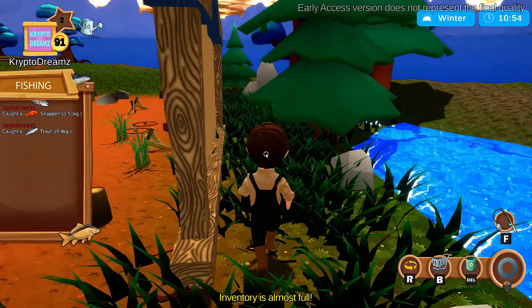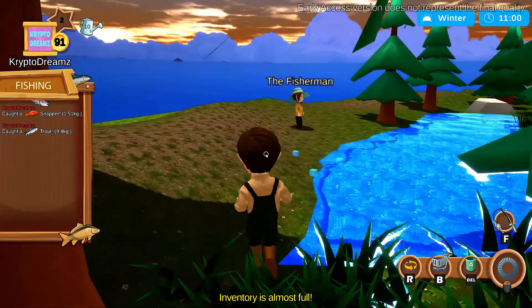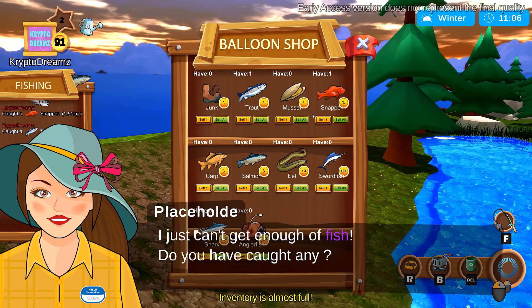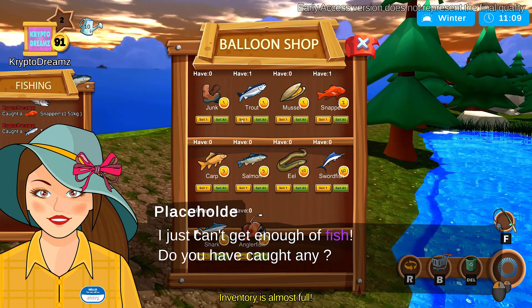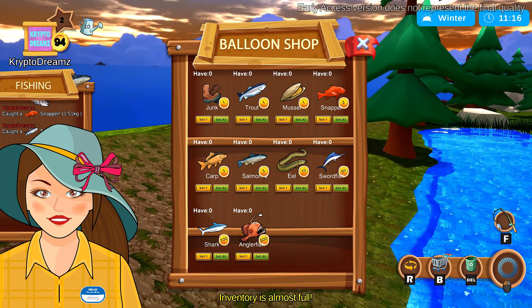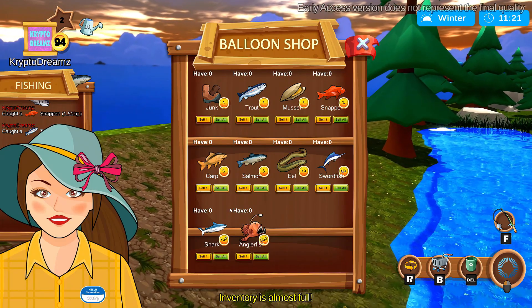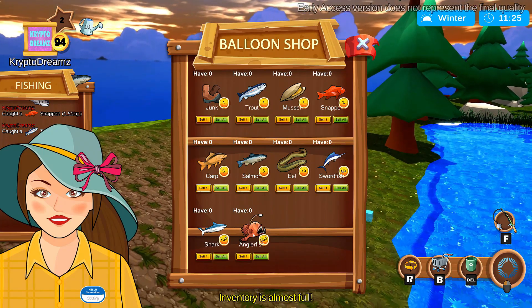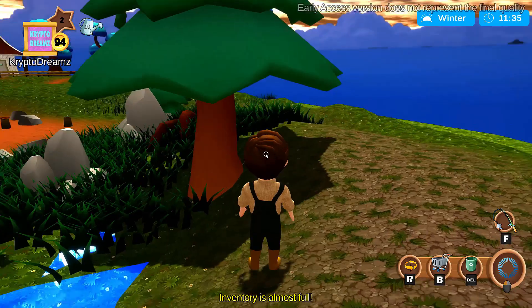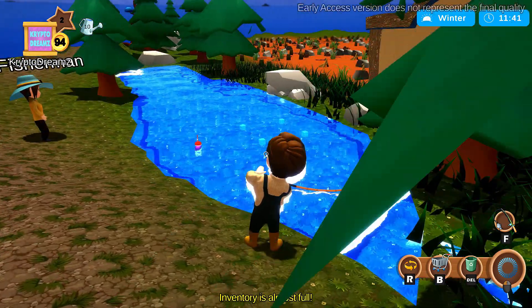Once you catch some fish, head over to the fisherman and she is going to buy your fish. I have a trout I can sell for 1 FCT and a snapper for 2 FCT. If you catch some of the rarer ones like an angler fish, you'll get 500 FCT. I personally have never caught an angler fish or a shark, but you can get one. That's a great way to earn FCT and gain experience — just be sure you don't go click-happy and wait for those fish to bite.